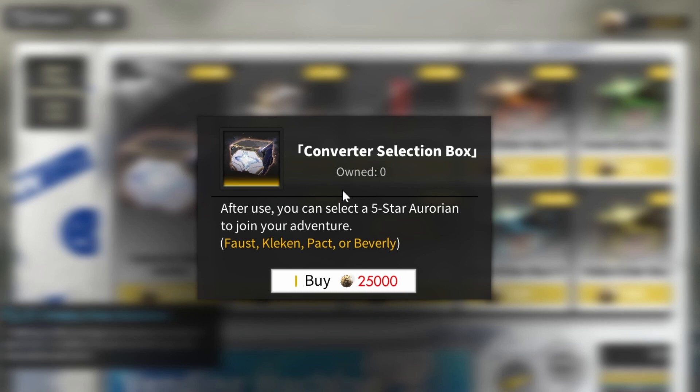Some events need different teams. The Calamity Codex needs multiple teams of each element, and the same goes for the simulation facility. If you don't have the converter, you get to pick up one of the units you don't have. If you do have them, this is a free breakthrough for that unit, which is always beneficial. This box is definitely a must-get.